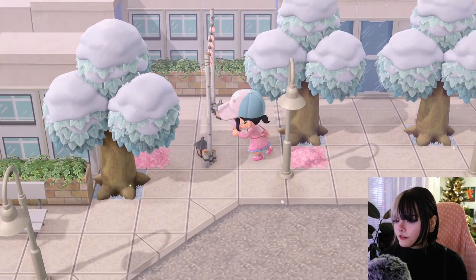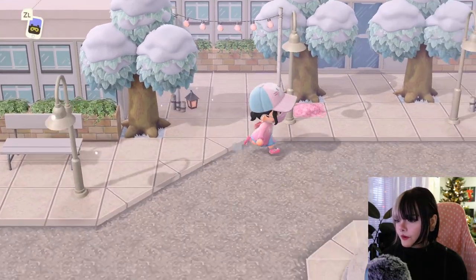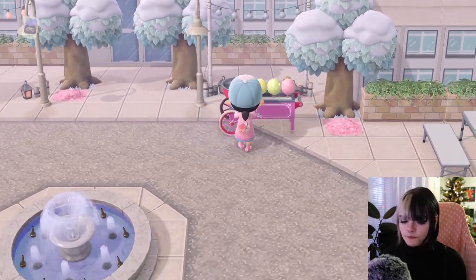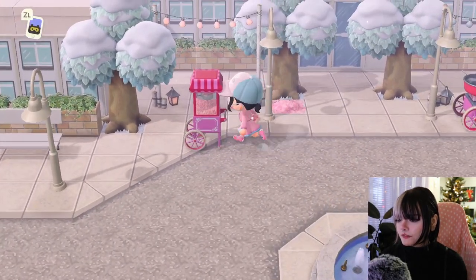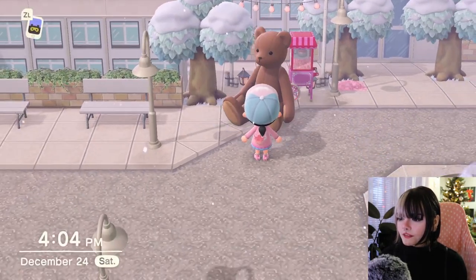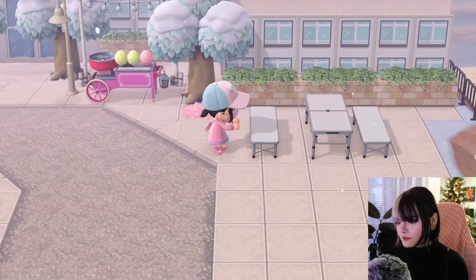Okay. There we go. And then I should be able to move this over one. Now what to put here? Maybe a popcorn machine? I did not plan this very well. Let's put a teddy bear — I can't put it there. Oh, it is so massive. He can sit right here. That is the perfect size. And we can put a little Christmas tree on this table.